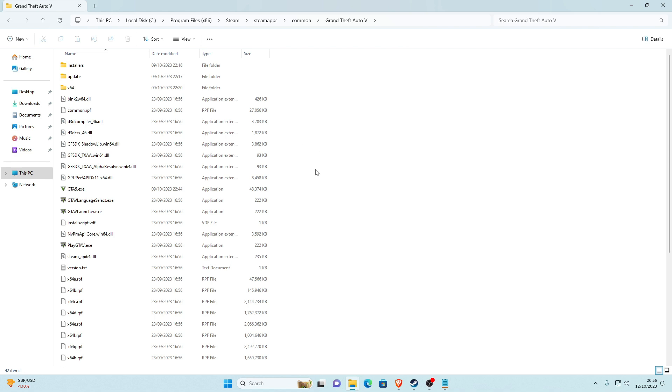Once we're in the game directory, you can go down to the GTA5.exe. If you hover over it, it should say file version 1.0.3028.0 — this is the newest update. Today we'll be downgrading that to 2844.